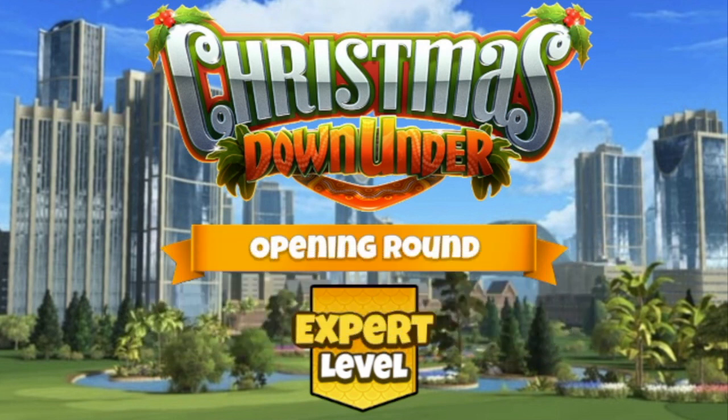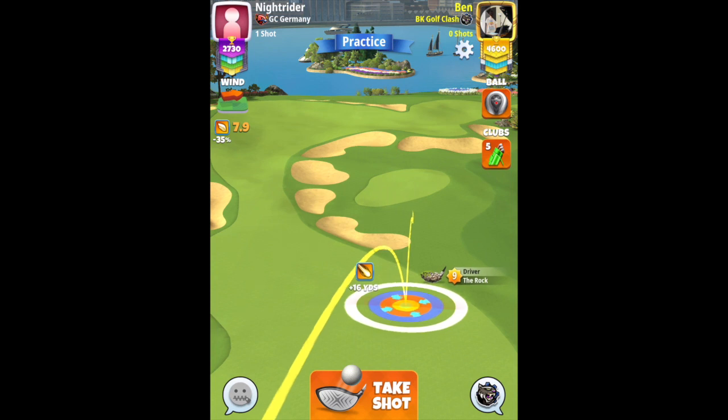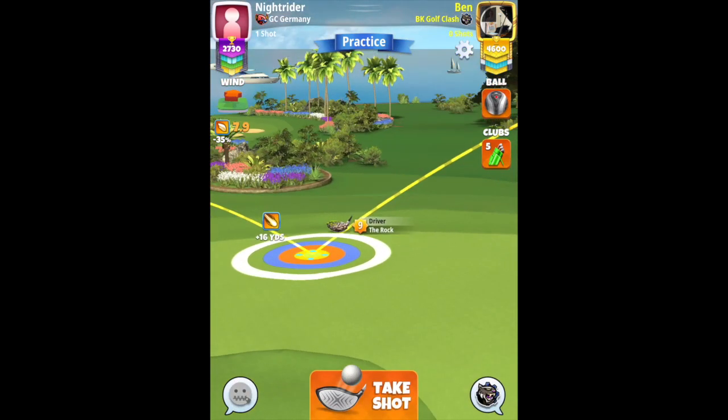Alright then, here come the replays and the adjustments. So with this par 4 we are once again going to use the rock for the drive — white ring touching the rough on the right at back's distance. And we are going with 4.2 to 4.3 bars top spin.